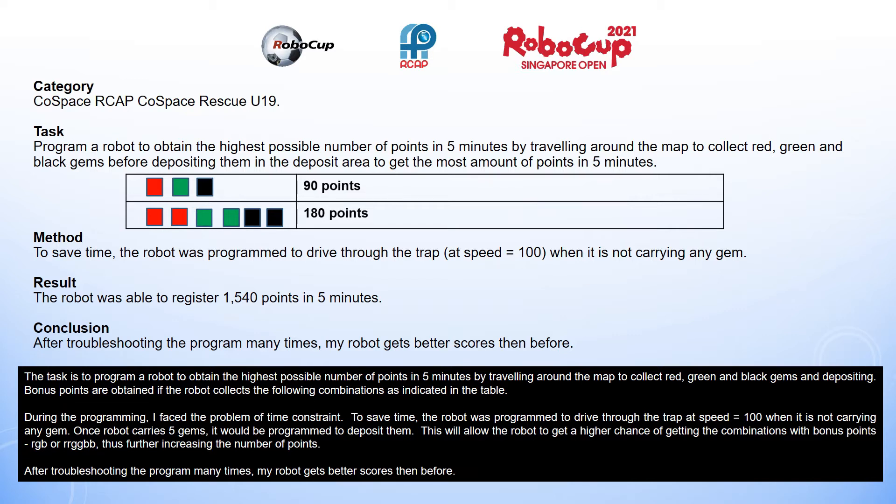Bonus points are obtained if the robot collects the following combinations as indicated in the table. During the programming, I faced the problem of time constraint. To save time, the robot was programmed to drive through the trap at speed 100 when it is not carrying any gems. Once the robot carries 5 gems, it would be programmed to deposit them. This would allow the robot to get a higher chance of getting the combinations with bonus points — RGB or RRGGBB — thus further increasing the number of points. After troubleshooting the program many times, my robot gets better scores than before.